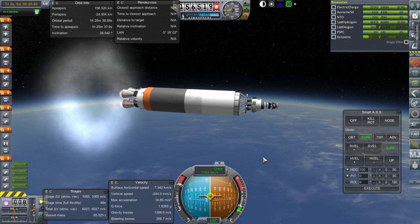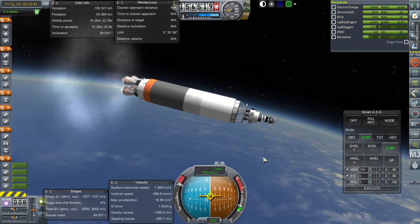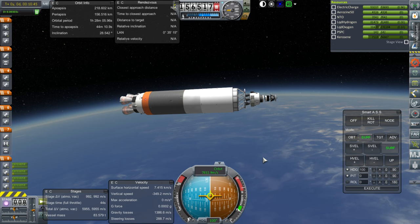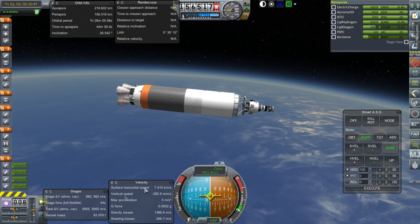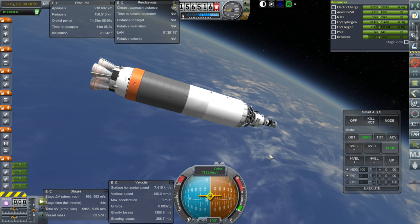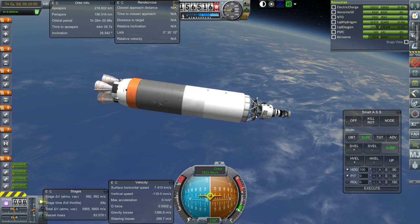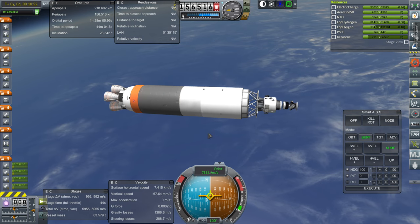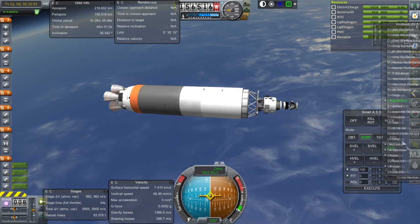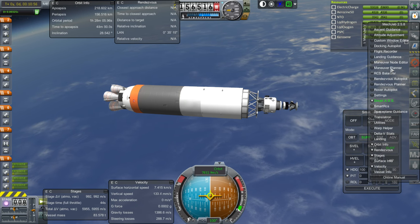Here we go for orbit. Shutdown. 218 by 156 — that'll be good enough. We've got 992 meters per second left in this stage and it can reignite. We've got more than we need as far as our transfer to Mars is concerned. Let's just have MechJeb do the plot since we've got extra anyway. Maneuver Planner — let's make sure we have Mars selected.